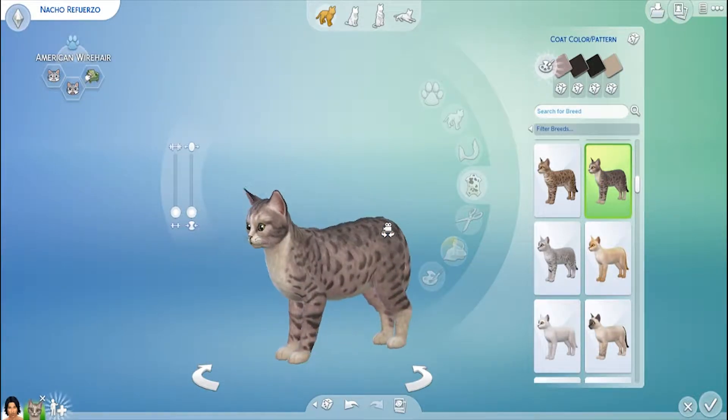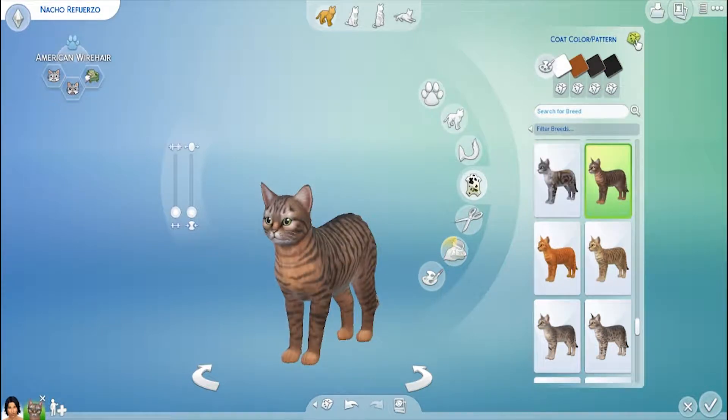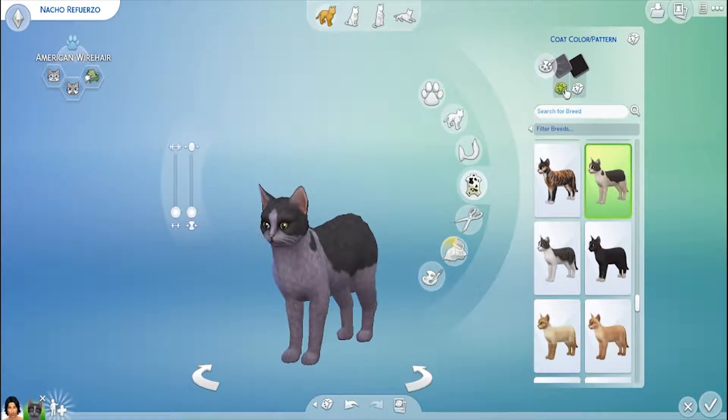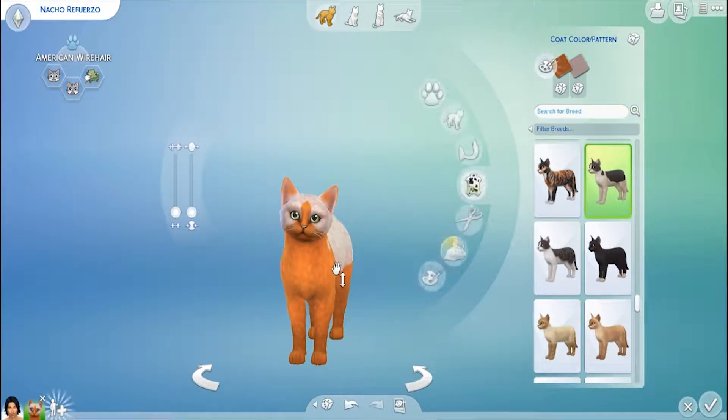So let's get to the most exciting part — let's go to the pattern color. And you're only two colors. This cat is starting to look like Riley, like the same inverse types of colors and everything. Oh man, this might be a cat version of Riley.